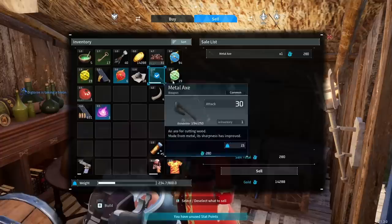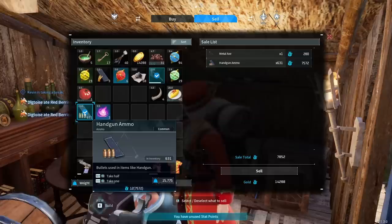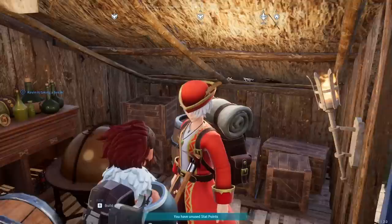I thought it'd be funny if I mass produced weapons to sell to the settlement. Hello sir, would you like to buy some guns and junk? Oh, I totally can. This is good, this is really good. How much is the ammo? Ammo's really expensive. My goodness.